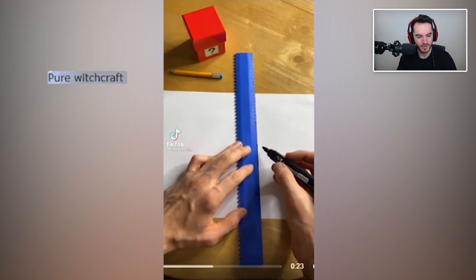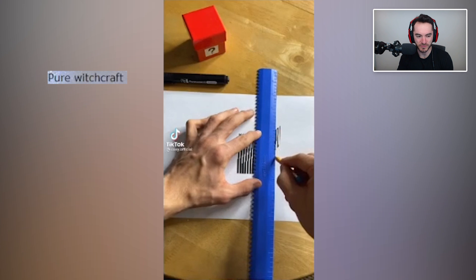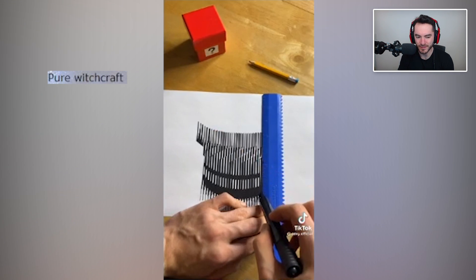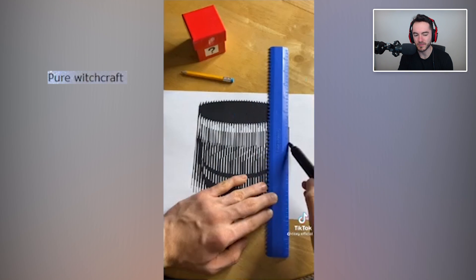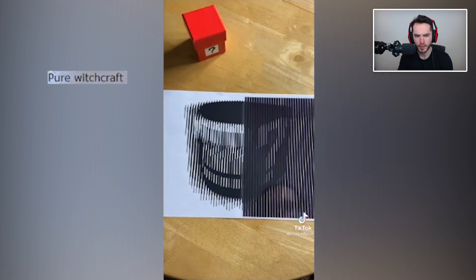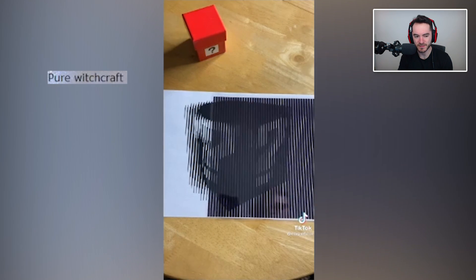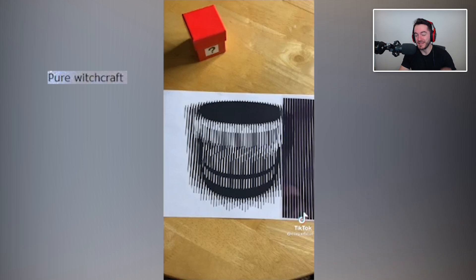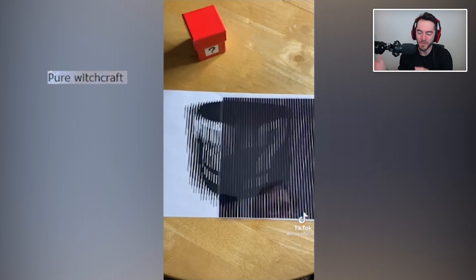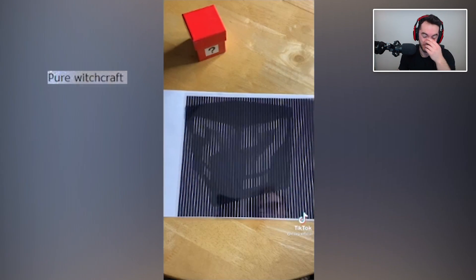Pure witchcraft. We've seen something like this before but I feel like this time it's going to be another thing. Oh my God — it's a lucky block! How do you even engineer that and know where to draw the lines in order to make that happen? Can they visualize this, or do they have some sort of computer model and then from that they know where to draw after the fact? I just don't understand.